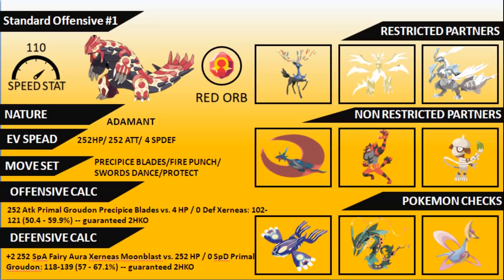Offensively, 252 Attack Primal Groudon's Precipice Blades versus a 4 HP / no Defense Xerneas is a guaranteed OHKO — pretty impressive. A boosted Xerneas can fire off a Moonblast and you can still pick up a knockout in two hits with Precipice Blades. Defensively, a +2 252 Special Attack Xerneas Moonblast versus this Groudon is a guaranteed two-hit kill, meaning the turn Xerneas uses Geomancy you can Precipice Blades, and the Moonblast only does 57–67%, securing the knockout if you hit.